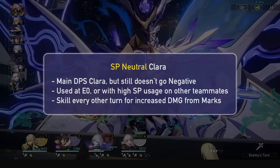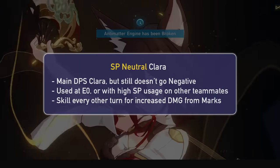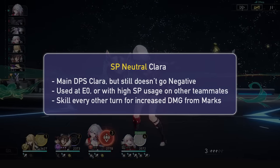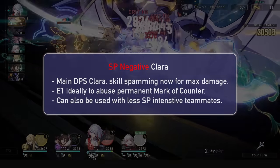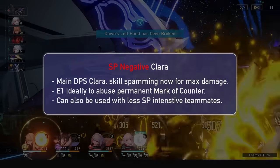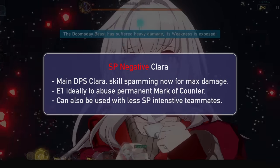Skill Point Neutral Clara is usually if you're E0, or if you have 2 buffers or debuffers that are consuming tons of Skill Points. She alternates between Basic and Skill in order to proc the marks from her counters, as well as allow herself to be buffed when it matters, which is on those counter attacks. Skill Point Negative Clara is if you have the Skill Points and want max damage, and ideally you have E1 too, which makes the marks of counter no longer disappear, meaning her skill is always at max damage after the enemies have been hit by a counter attack.